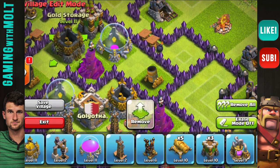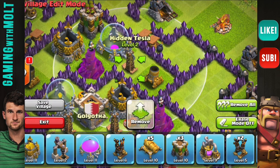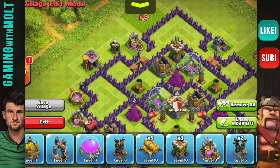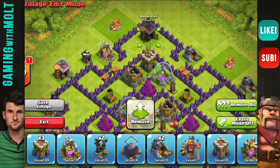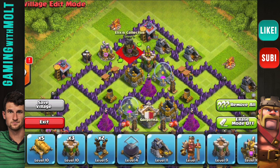We're going to bring in our other elixir storage and put it right up here next to the archer tower, then a gold storage right here. We're also going to bring in a tesla here, and we'll leave a gap empty so people don't know which side the tesla is on — we can get lucky with them messing up an attack. Then we'll fill the top with a barrack, a gold storage, and an elixir storage.